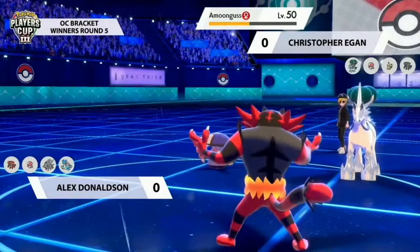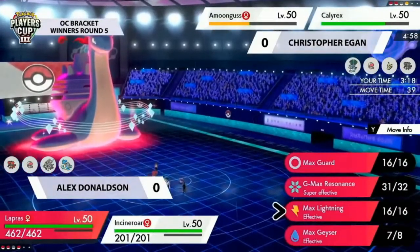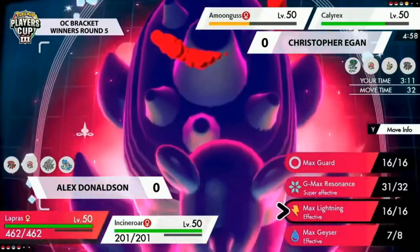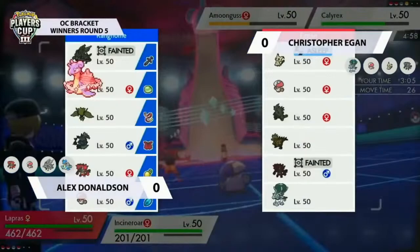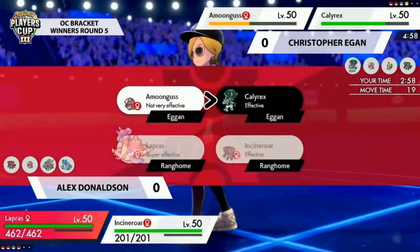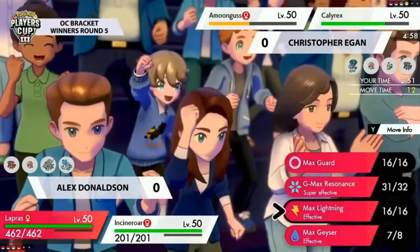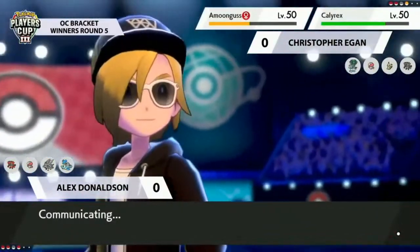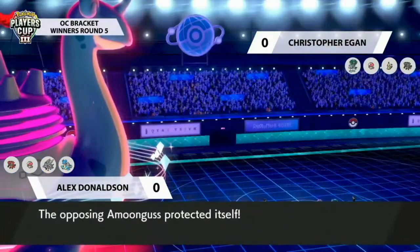Calyrex Ice can use Trick Room whereas Glastrier in previous formats doesn't have that option. Now from Alex's side you can go for Fake Out and Resonance. Alex is thinking about Max Lightning — really smart, because Amoonguss will often want to Protect, but if you set up the electric terrain you guarantee Amoonguss cannot put you to sleep in subsequent turns. Lapras is sitting at a staggering 462 HP in Gigantamax form with Aurora Veil up.